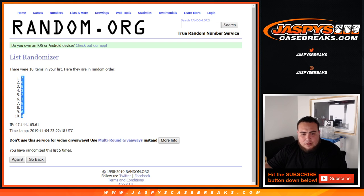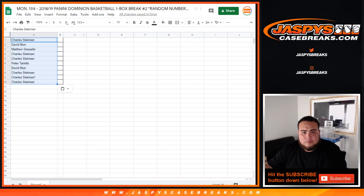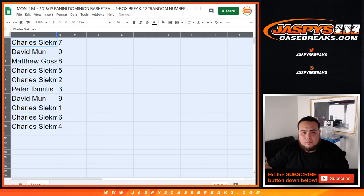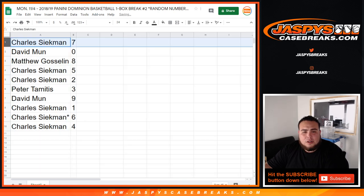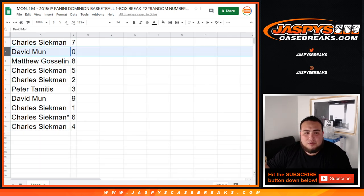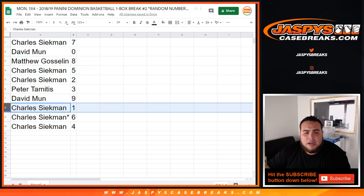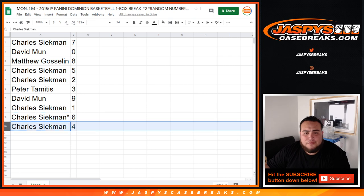Seven down to four. So Charles you got seven, David with zero — any redemptions go there — Matthew with eight, Charles with five and two, Peter with three, David with nine. Charles, you have won any one-on-ones. The last spot is Module with six and four.